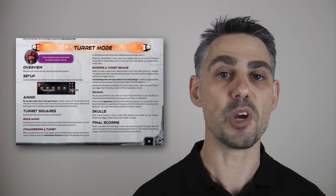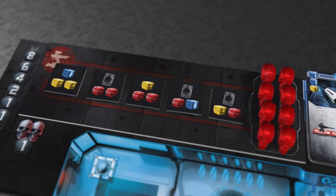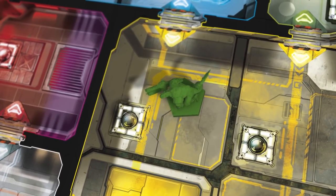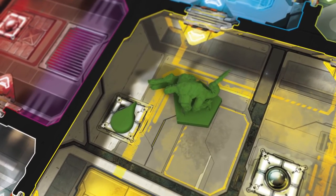In the turret variant the arena shoots back. Ammo tiles are not placed in the arena but five of them are placed on the turret board instead. When you're on a turret space you can either grab one of the ammo tiles on offer or commandeer the turret, which then damages all players who enter its space. Points are rewarded at the end of the game for control of the turret rather than the normal kill shot track.